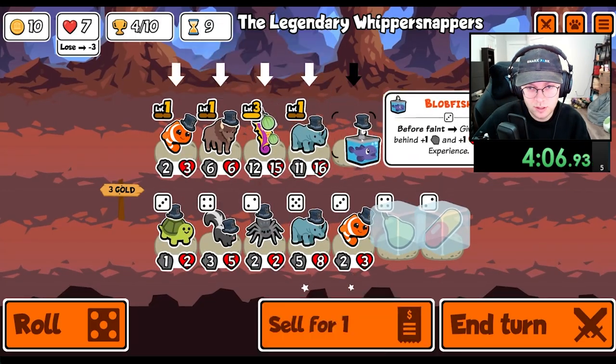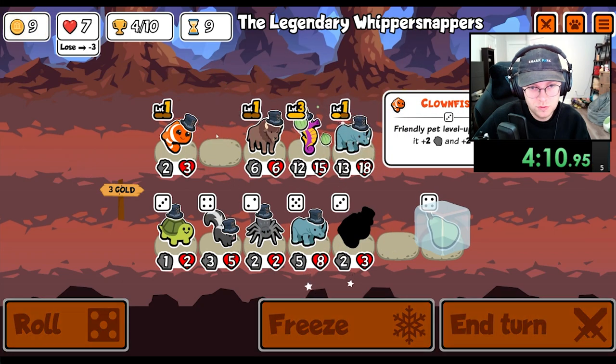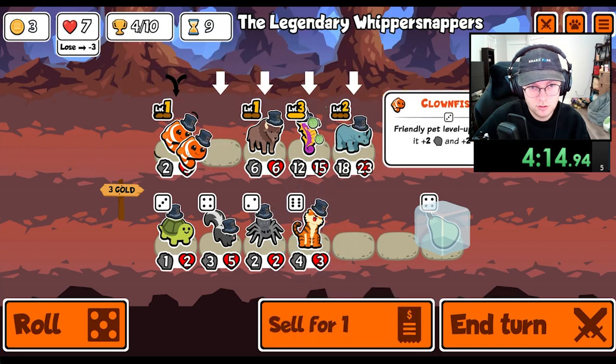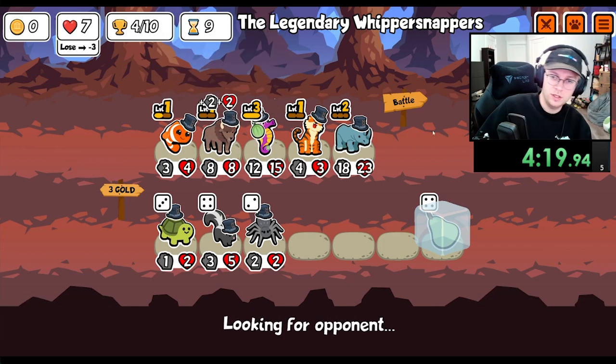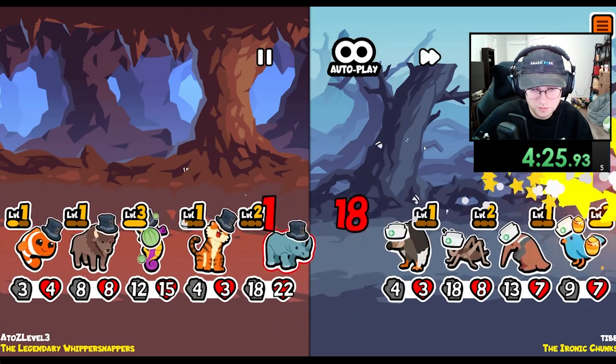Let's get you to level two. We will use the double clownfish so that you will get quite large. And then we'll put a tiger. We got the vulture — that's what I'm talking about.